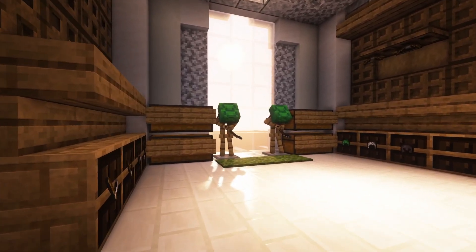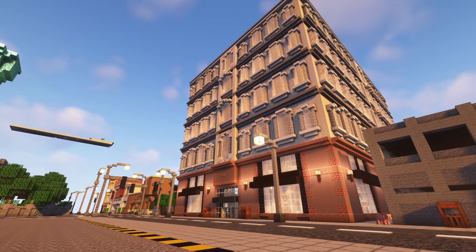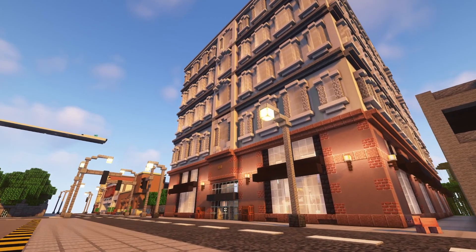Finally, if you're in creative mode, did you know that you can pose armor stands? This works in Java too. Using a really great website linked in the description, I was able to make golfing mannequins for the sports shop and our department store.